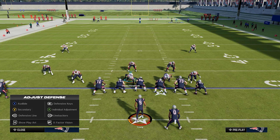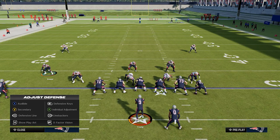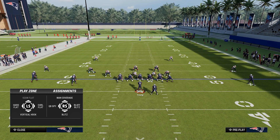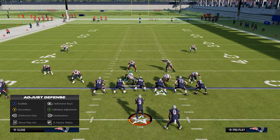We have a bunch of different options in the menu, but we're going to focus on individual adjustments and assignments and how we can get better and faster at those. You see in the menu, we have the A button for an individual adjustment. If we push A on the player we're on, it pops up the assignments we can set for that specific player. If we click over to another player and push A on him, we get a different set of assignments for that particular player.